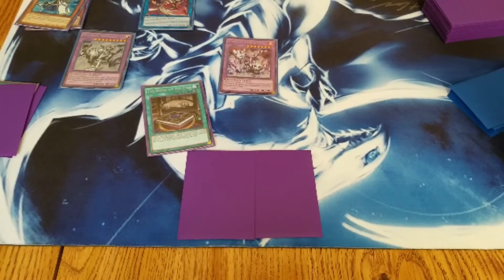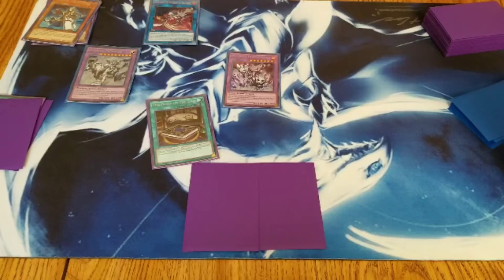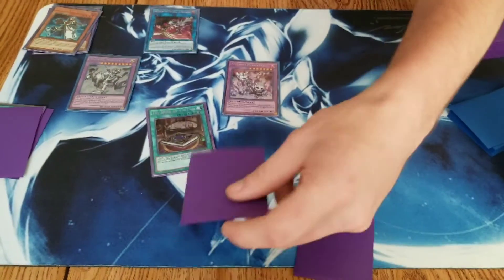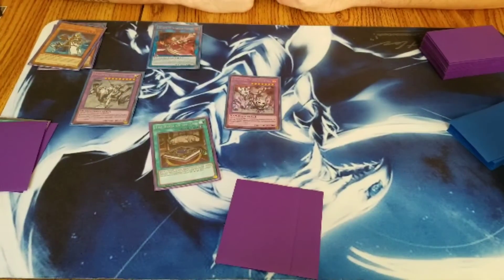Those other two blank cards in the example could be anything you need for removal to facilitate the OTK — a Kaiju, Instant Fusion, whatever helps out problematic cards. To close out: the deck is pretty easy to learn, it doesn't take a very high skill level, the OTK potential is there, and it's pretty good. You're effectively playing seven copies of Alistair and lots of Mechknights, so you have a good chance to draw into this OTK. Glad I put Blue-Eyes up for a while.